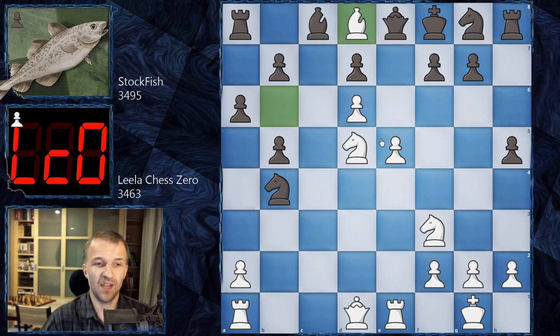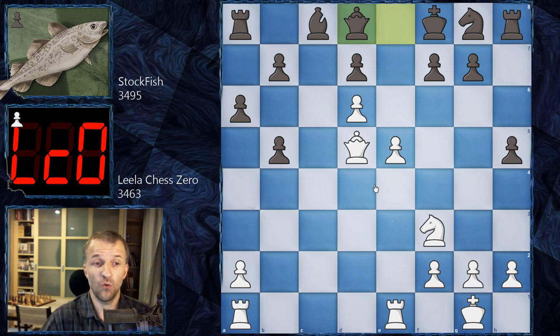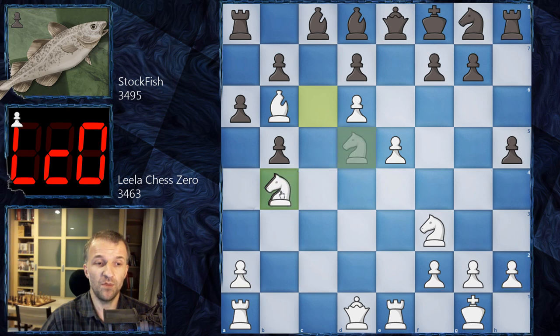Look at knight b4. If bishop d8, then after knight d5, queen d5, this is the position — and white actually achieved nothing. Black can continue the game and shouldn't have problems. Black actually stands better here. If knight b4 is even worse, because after bishop b6, knight d5, bishop d8, white achieved nothing — the bishop still controls all of those squares.